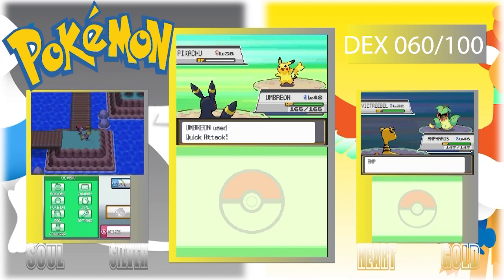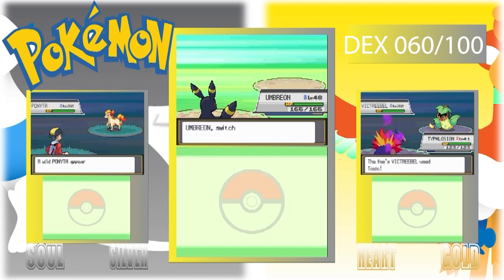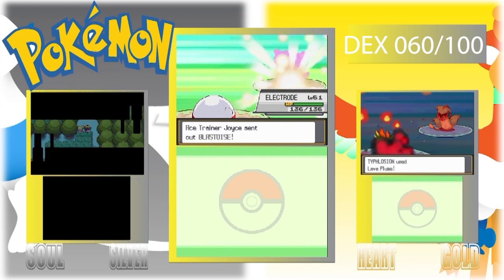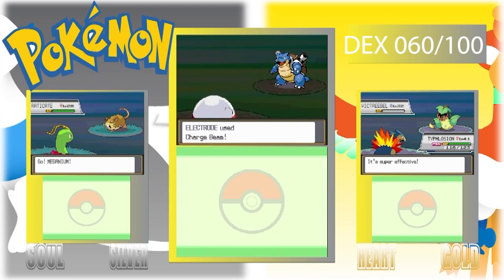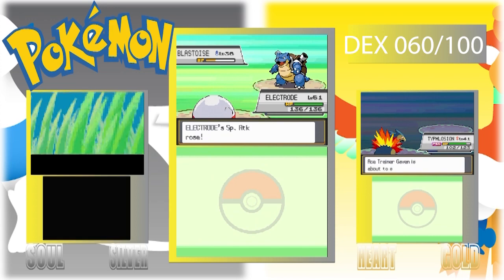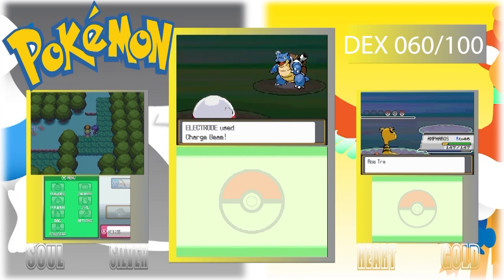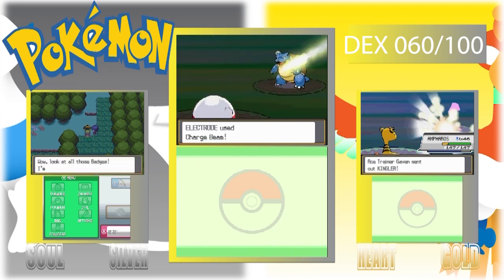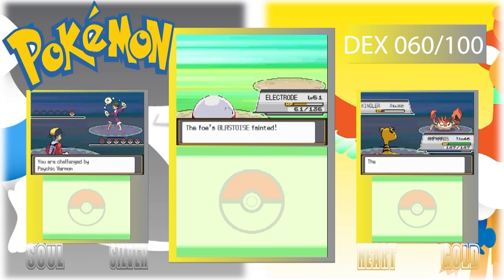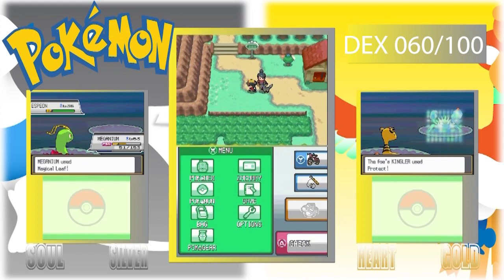One of my Pokémon is paralyzed or poisoned — yep, Meganium is. I'm thinking there is a healing area up here before we get to the Victory Road. Also, this is the first time I've seen a Blastoise in this run — I mean seriously. They have like 250 Pokémon in this game, so they can't all be winners.